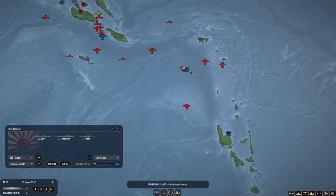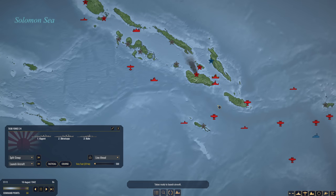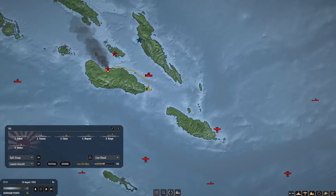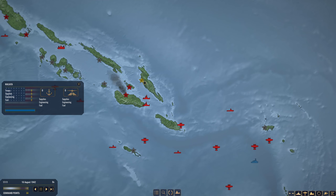Here's something interesting — it looks like we have another three destroyers spotted in the area, not just the one we had previously. So there are two groups of three destroyers. Not a huge threat, but good to know they are way out here. We are going to have Task Force 6 continue to move in and bombard the American troop positions. I want these guys to merge — there we go. We are going to play pretty aggressively here.